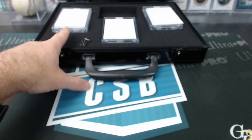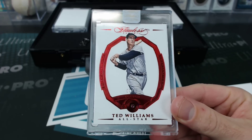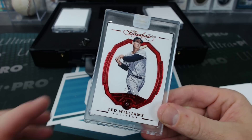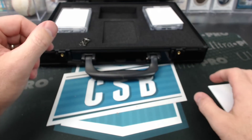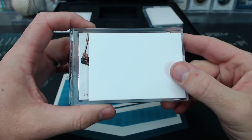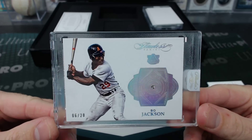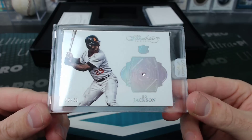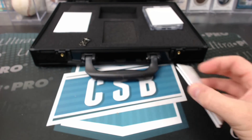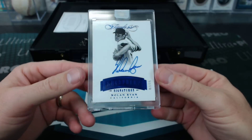Middle is Ted Williams, seven of fifteen, Ruby. The left card looked horizontal instead of vertical — it's just a horizontal design. Bo Jackson, it's the collegiate alma mater, Flawless Diamond, six of twenty. And the last card: Nolan Ryan, legendary signatures, seven of fifteen.